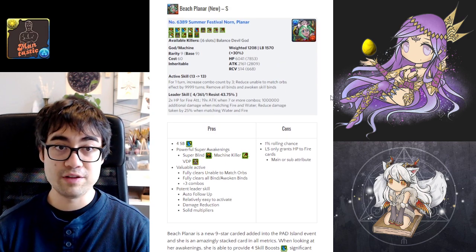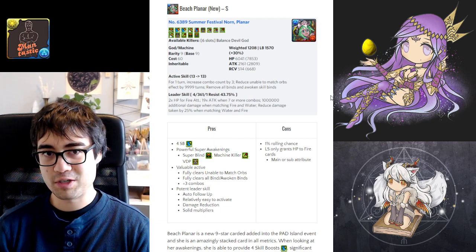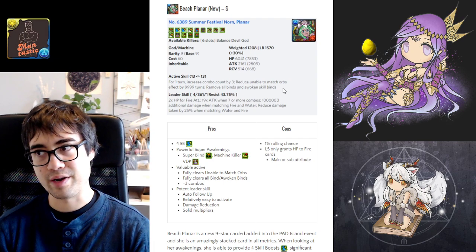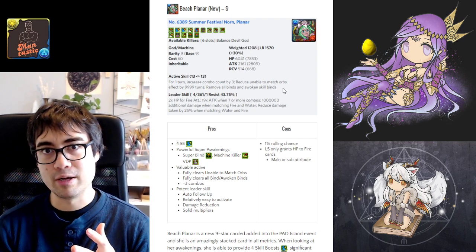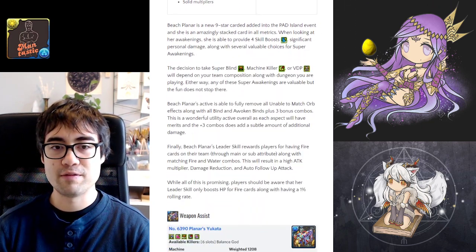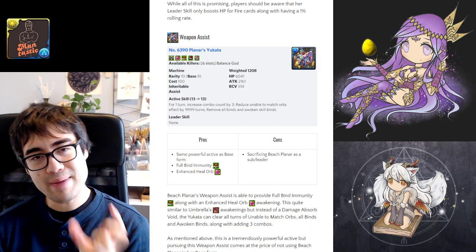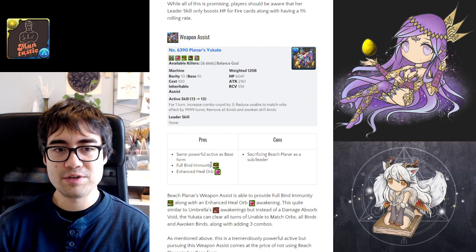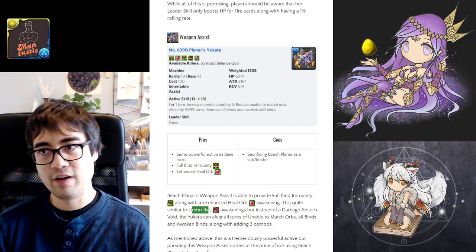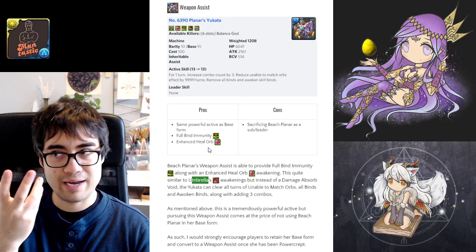For myself, if I were to roll her, I feel like I would find significant value from her as a sub, because she brings so much to the table and will help me address unable-to-match orb effect clearing — a mechanic my monster box is relatively weak at countering. For her weapon assist, she retains that same powerful active skill and has full bind immunity and an enhanced heal orb — kind of like the umbrella weapon assist but with a much stronger active.